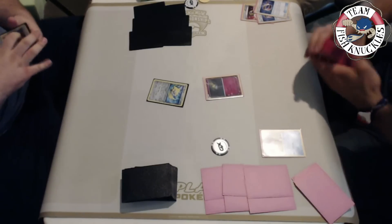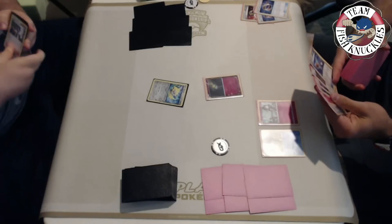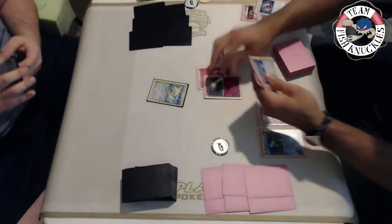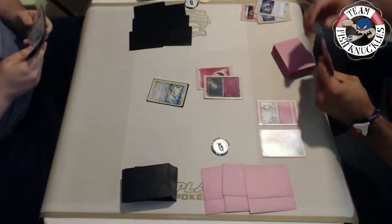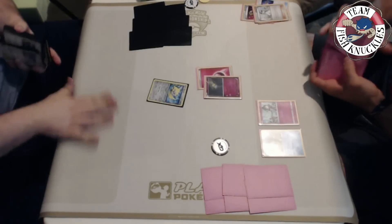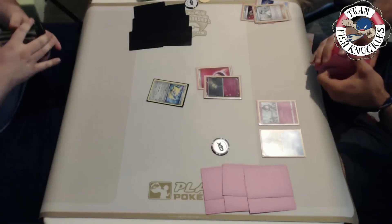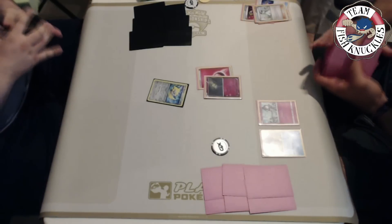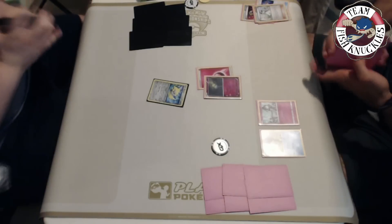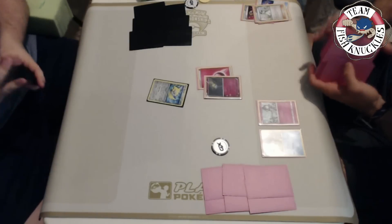He looks through his deck, grabs a Ralts, didn't get the Bridgette in hand - he opts not to grab the Lele and goes for the Bridgette. He wants to get the Ralts out. He has a Fairy energy to attach to the active. He's got a Mallow. Both players shuffle up for six new cards. All I really need for my turn is a Froakie and energy. Maybe two Froakies in case he gets a crazy turn two Rare Candy Gardevoir Lysander energy play.